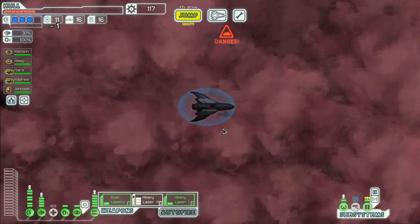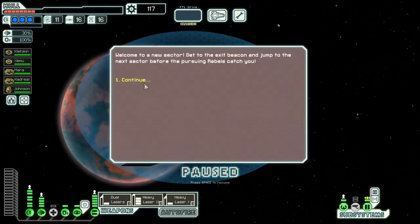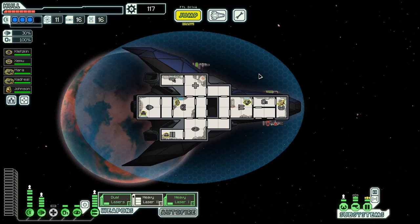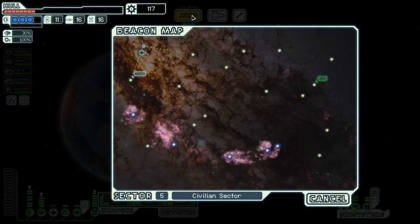Hello boys and girls, my name is Otzestee and welcome back to season 13 of my FTL series. We are in the Stahls Cruiser. We have three shields, we have some crew, we have some weapons, and we have a damaged hull.